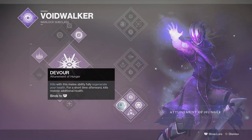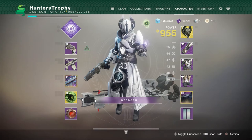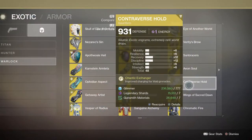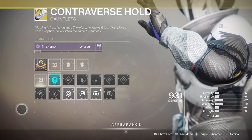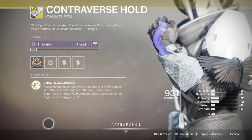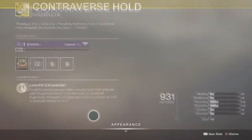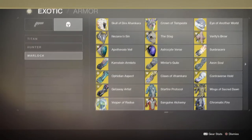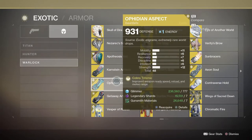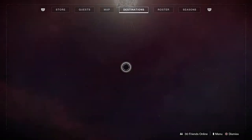Sometimes faster isn't always better, but I'm going to show you guys anyways. There is also another exotic you can use, which is the Contraverse Hold, if you do not have Nezarec's Sin. The perk makes it so your grenade recharge is greatly increased, and you resist incoming damage. It is a good exotic to use if you don't have Nezarec's Sin, but unfortunately that only applies to grenades, and we need melee as well.